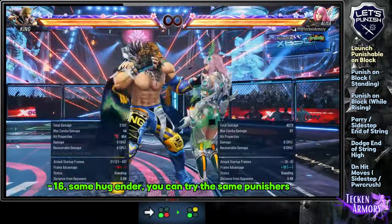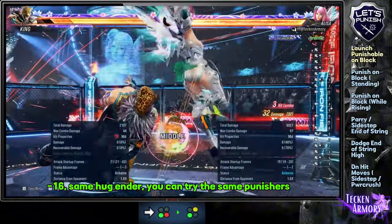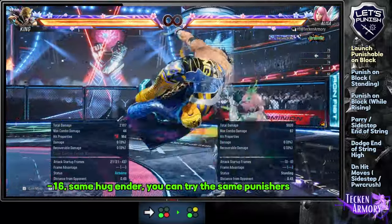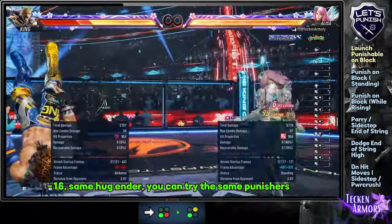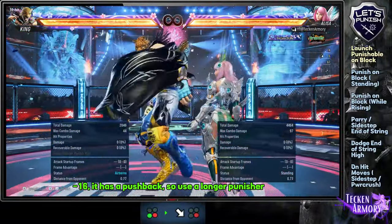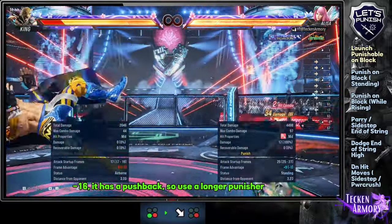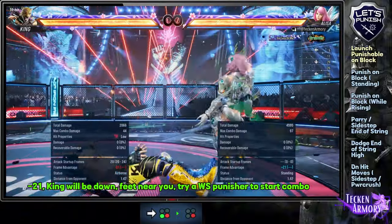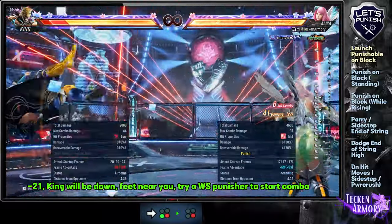This has the same Hug Dive Ender as before, so you can try the same Punisher. This move has a slight pushback, so use a longer reaching Punisher. King will be down, feet near you. Try a while standing Punisher immediately, and do not delay until you can start a combo.